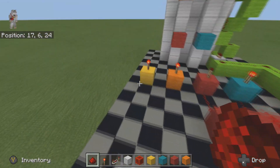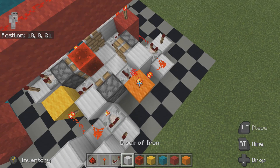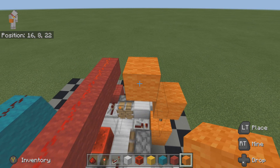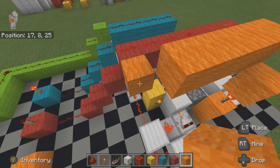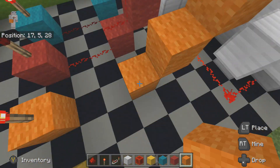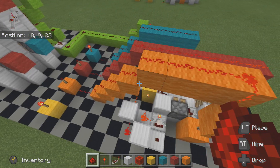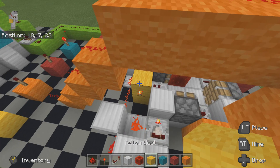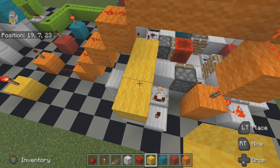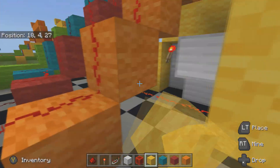The yellow block is going to come across here, basically across the orange one. To get across that, you want to put your torch on the orange one, place a block, but this time come across and then up one, come across like this, build across like that, come down yet again, then come across and cross straight to the yellow input.